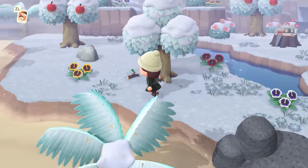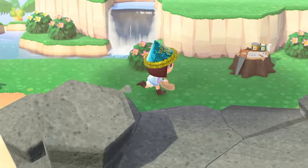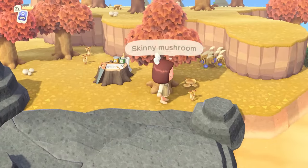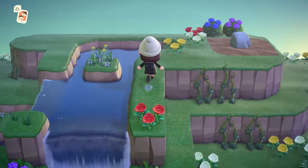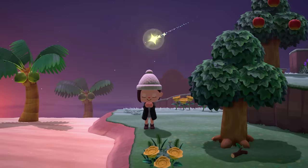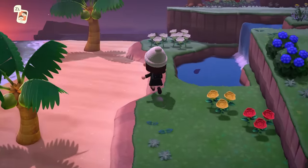The fish and bugs that spawn on these rare islands follow the season of the actual Cap'n Island, but they do follow your main island's hourly clock. So if you land on Mushroom Island, the fish and bugs will be those available during November 30th, but will only be the creatures accessible during your current hour. You can, of course, stay on the island as long as you want and wait for the time of day that you need — like if you need a nighttime bug, just put your Switch to sleep and come back a few hours later. The Cap'n Island's time proceeds as normal.